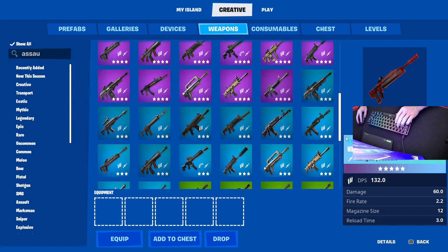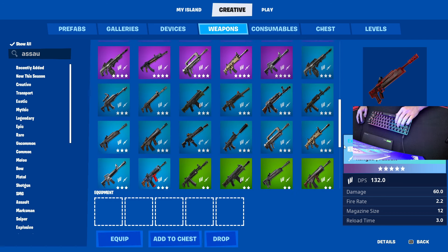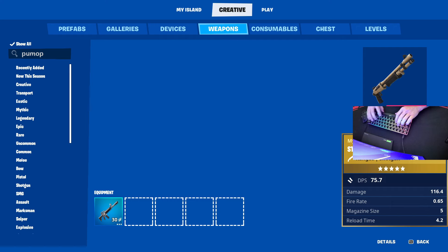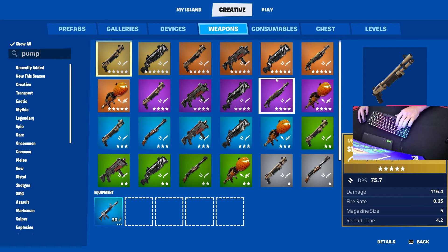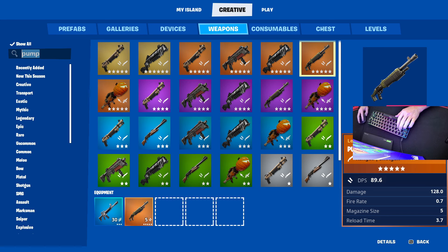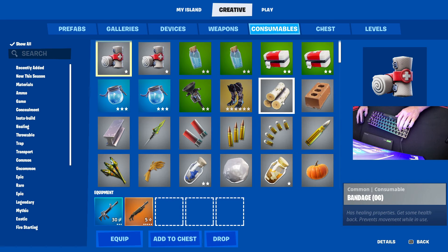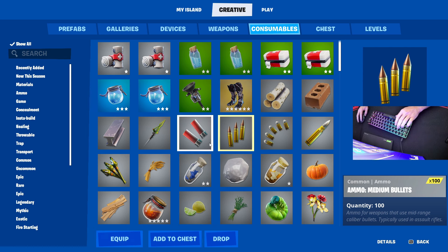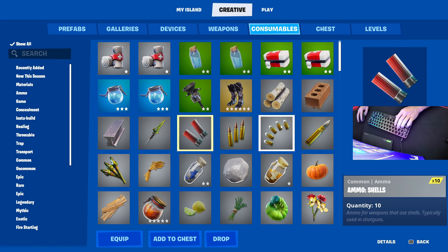I'm choosing the normal weapons for box fight maps: a blue AR and a gold or purple pump — whichever one you prefer. You can change the weapons if you'd like. Don't forget to go into consumables and choose wood equipped, and you can choose brick and stone or metal if you'd like. Make sure you get your ammo — do one thing like that and then two or three things like these.